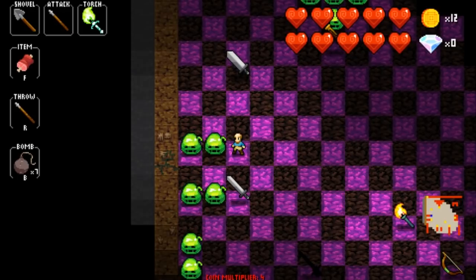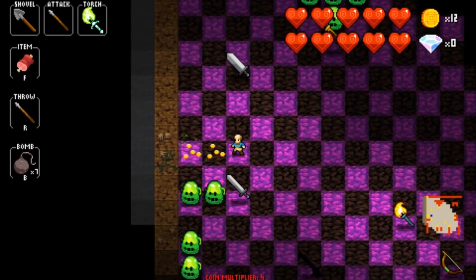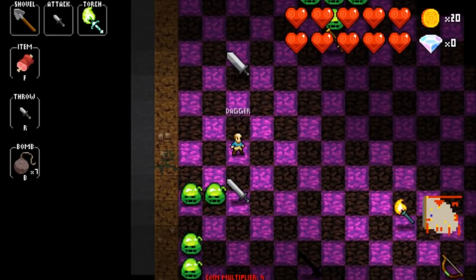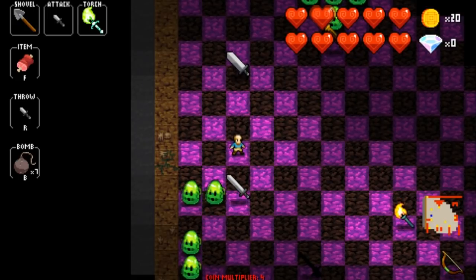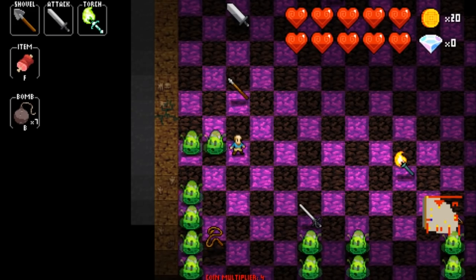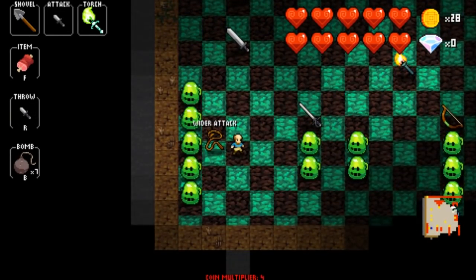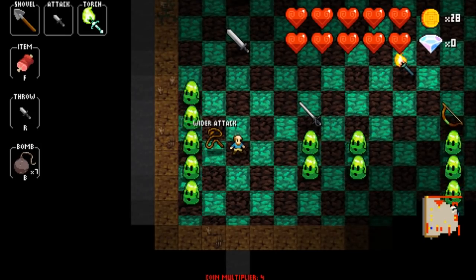The spear will let you hit up to two spaces away from you, but only one enemy at a time — so I can only hit the first guy and then have to reach the second one. It gives you some range but it's not the best ranged weapon since you can only hit one thing at a time and still have to be relatively close. The longsword behaves similarly in that you can hit up to two spaces away, but it will let you hit both spaces at the same time. I'm personally a big fan of the longsword.